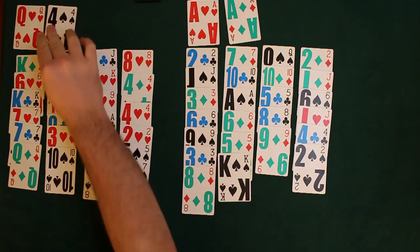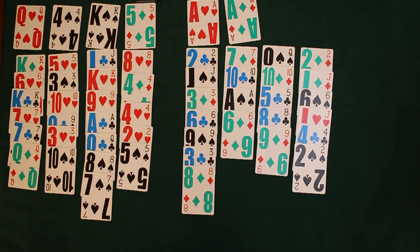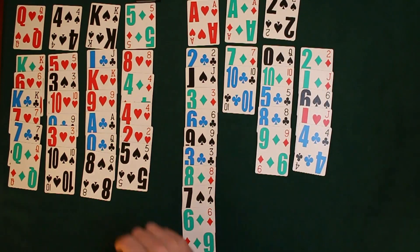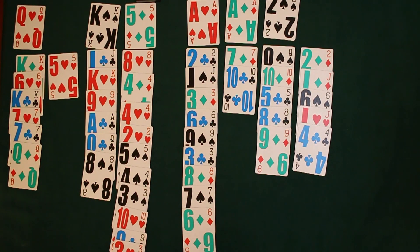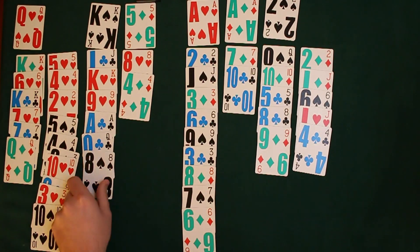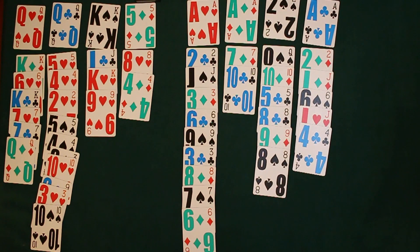This deal, I have a much more favorable position. I have a lot of aces exposed low, and I think I might be able to finish this one. We're going to make some moves and see if we can win this game. The completion, of course, is as simple as having all the ace foundations built to king in suit. Once we have that, we've achieved victory.